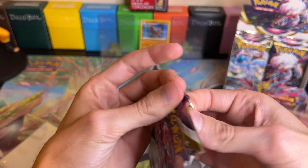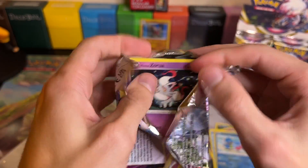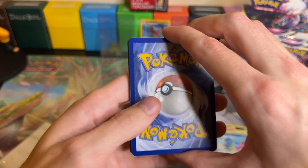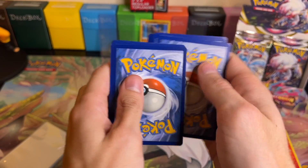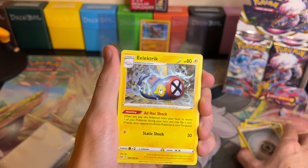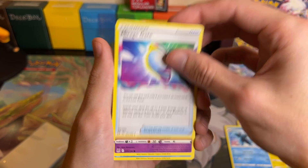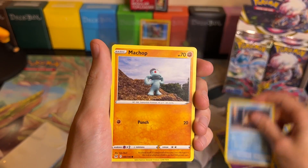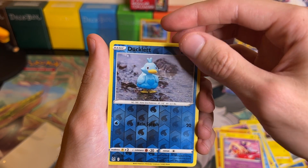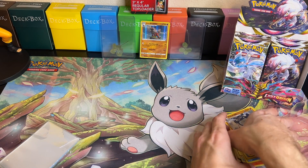Pack twenty-seven: we got energy, Druddigon, Luminium, Mirage Gate, Zorua, Zorua, Snover, Machop, Pikachu, Jynx, a Reverse Holo Ducklett, and a Non-Holo Poliwrath. Let's put these to the side.